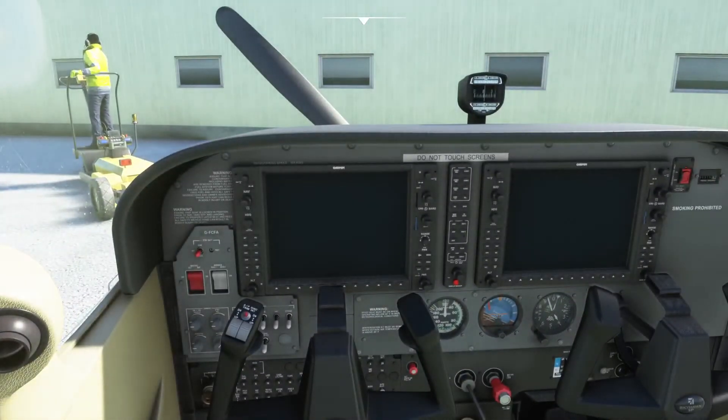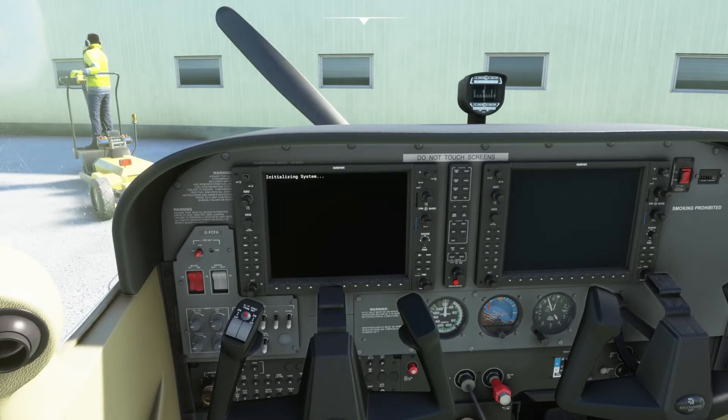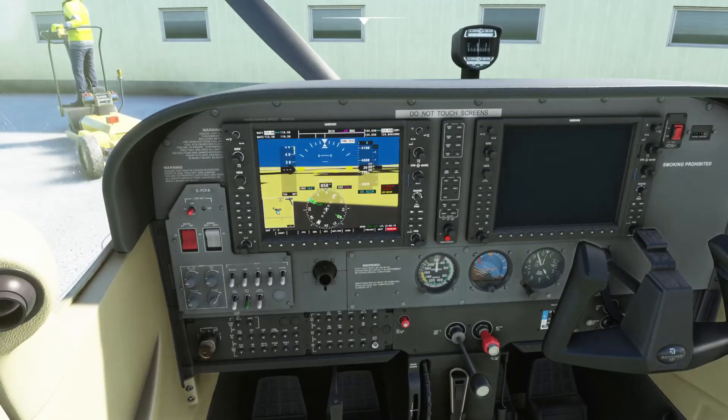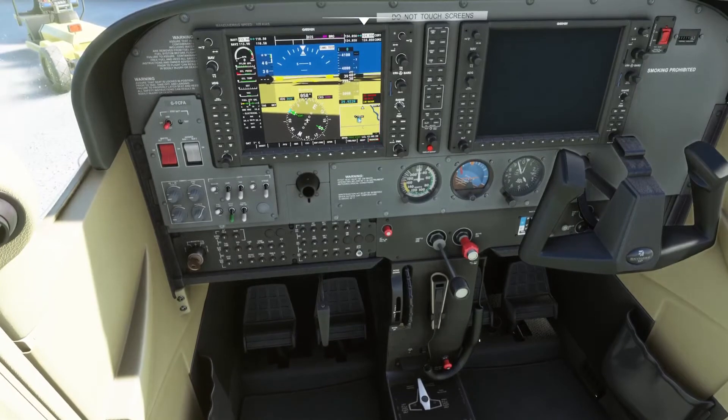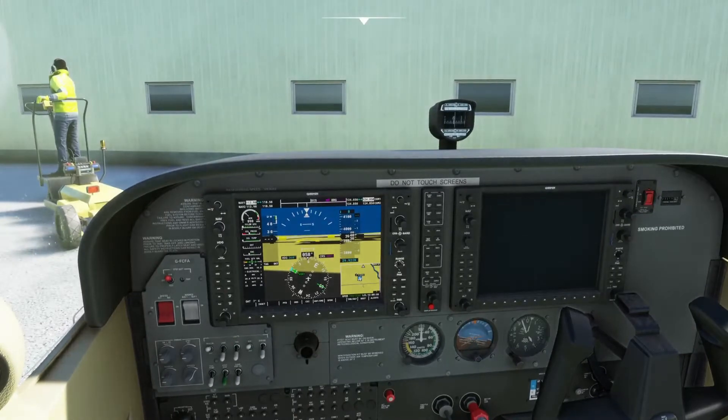Mags and masters are on. Getting rid of the stick, throwing the beacon, throwing the engine. Fuel pump on, fuel tank set to both, fuel is on, mixture is full rich. Fuel pump off, throttle is cracked. Beacon lights on, nav lights are on. Engine is now up and running.